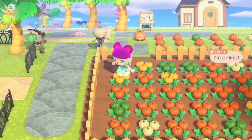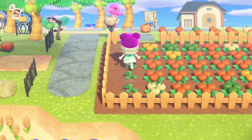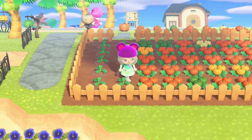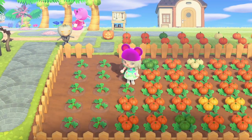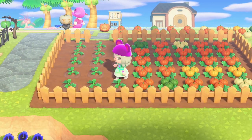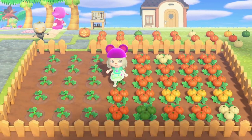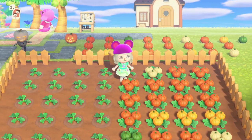Another thing to note is that pumpkins act like fruit trees in terms of respawning. A pumpkin plant will continue to spawn pumpkins after so many days, just like a fruit tree will spawn more fruit after a few days. This means there is no need to dig up and replace each pumpkin plant after you have harvested its pumpkins. The only way pumpkin plants will stop spawning is if you dig them up or plant them on the beach.